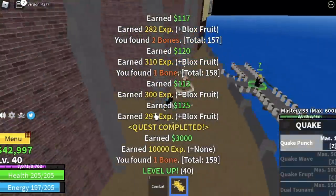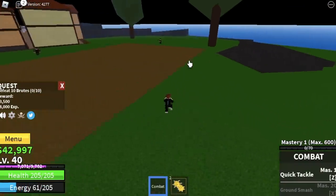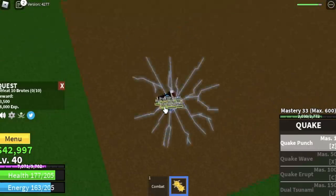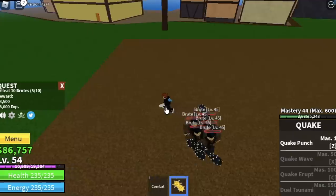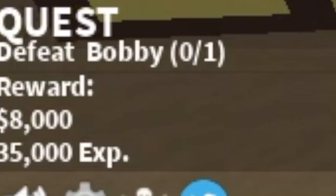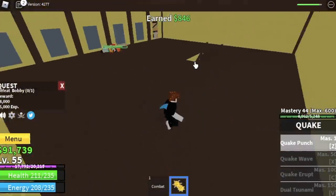At level 40, you can start the Brute quest. You need to defeat 10. The faster way is to lure 5 at a time to finish 1 quest with just 2 sets. You can level up here until 55. At 55, you can start defeating the mini boss on this island, Bobby. You can lure him inside, but actually that's a bad idea — go outside.